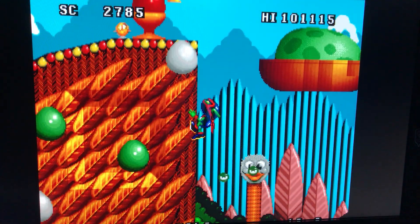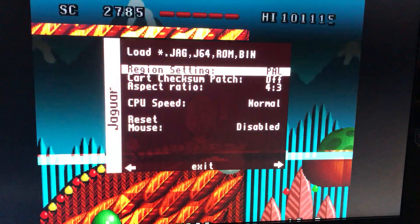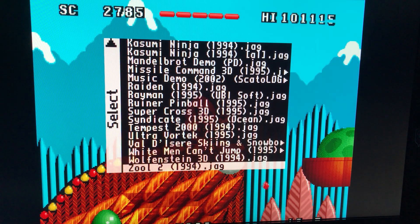There are some options within the core but there's not a lot. So for example, you load your ROM, region settings, cart checks on patch, CPU speed normal - the usual - and core keys. So let's try loading something else.